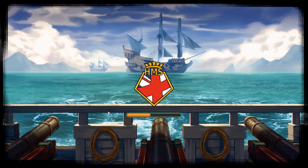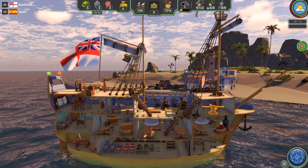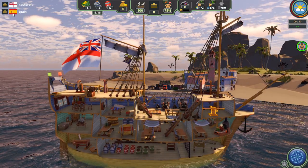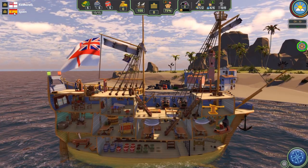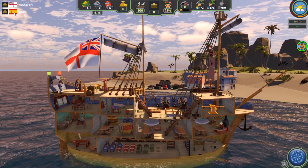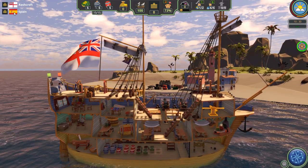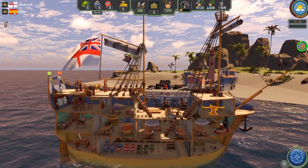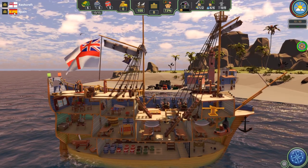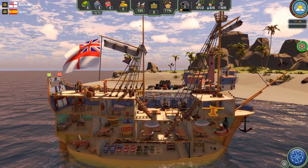We're going to start the game here. So here's the setting: you are a captain of a ship, in this case the British Navy. We are currently playing against one other player, and that is the Spanish player. The goal of the game, the way you win, is to become an admiral. The Spanish guy can do his own thing — if he gets there first, he wins. But we're not playing against other countries, we're playing against other players.